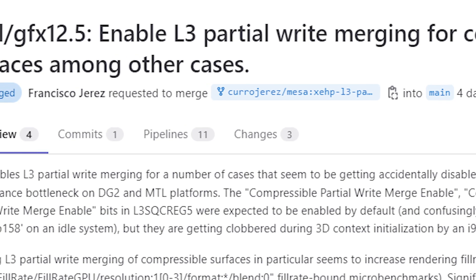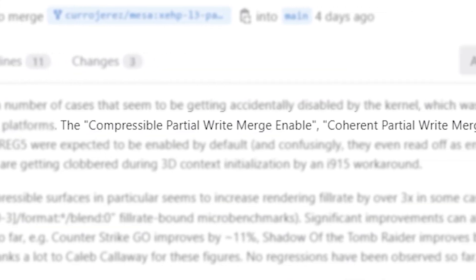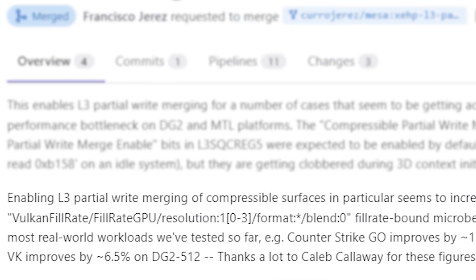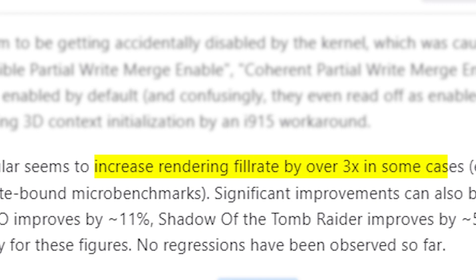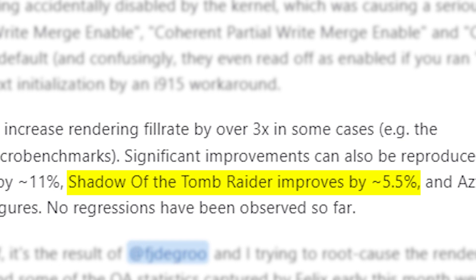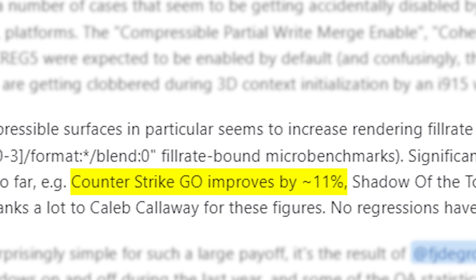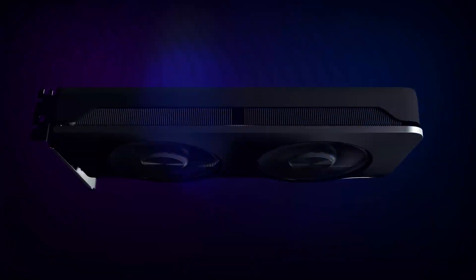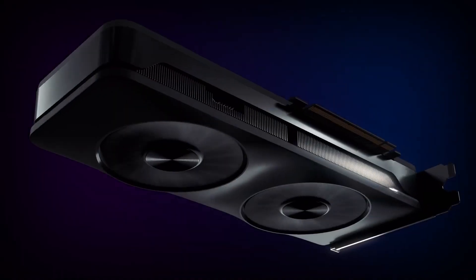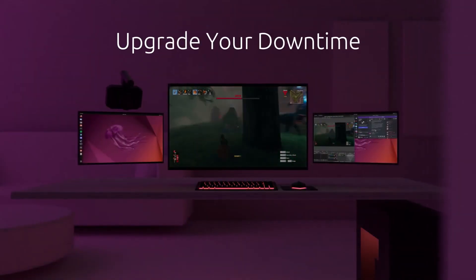As explained by Linux graphics driver engineer Francisco Jerez, multiple bits were getting clobbered during 3D context initialization. The latest update enables L3 partial write merging, which increased the rendering fill rate by over three times in some cases. This resulted in a performance boost in a number of titles: Shadow of the Tomb Raider saw a 5.5% improvement, and CS:GO improved by 11%. There were no negative impacts seen so far, making this a win-win for Arc GPU users on Linux.